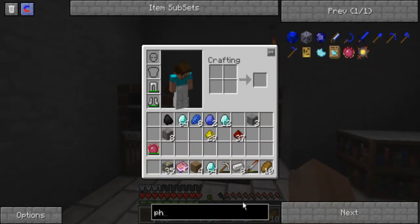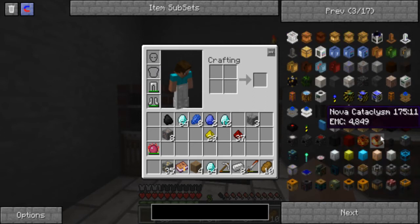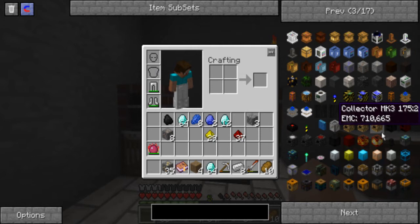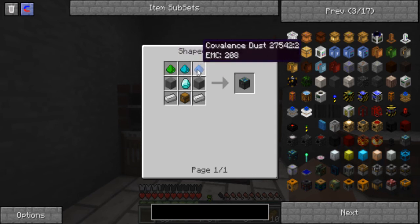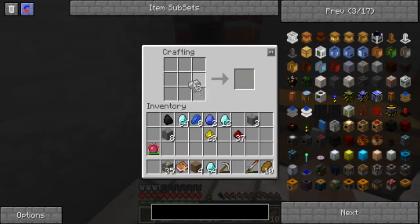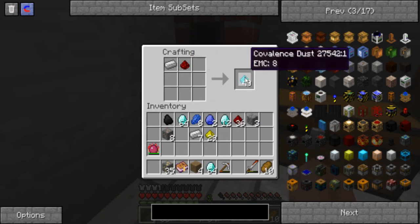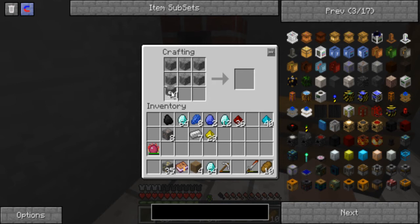To make what I wanted to create — the energy condenser — I need obsidian. I'll show you how to create the covalence dusts. Use one iron ingot and one redstone to create the light blue covalence dust. Fill in eight spaces with cobblestone and put one piece of charcoal — that gives you the green covalence dust. And the dark blue is one diamond and one coal.